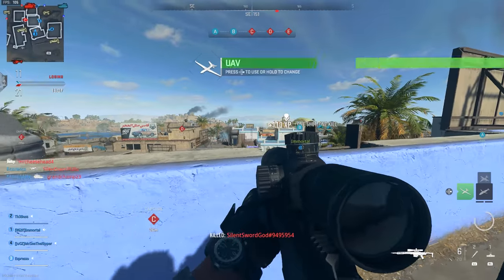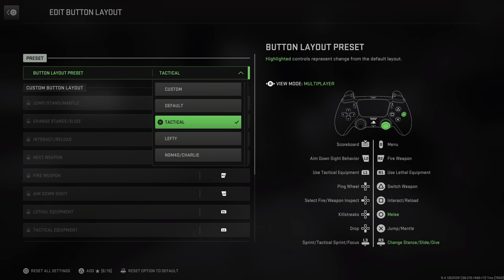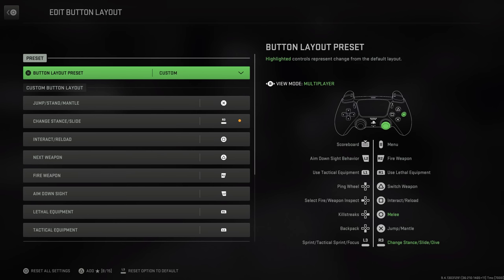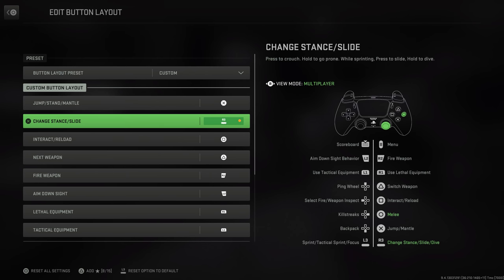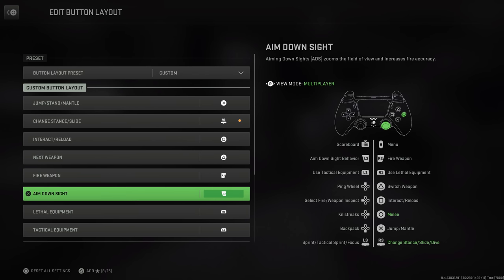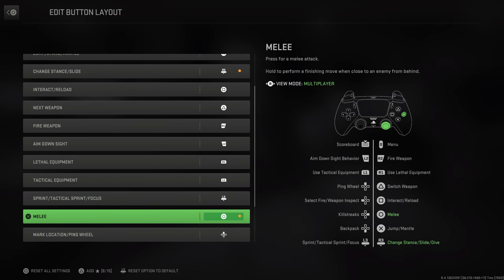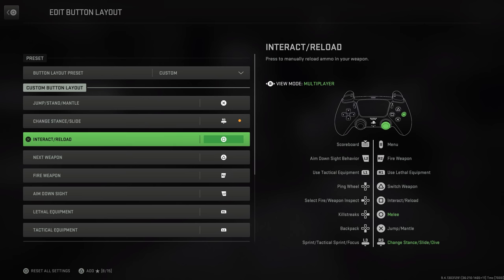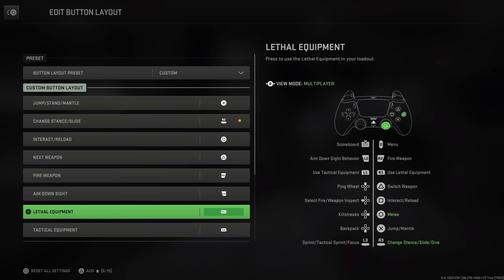Let's start out with your general settings — things you can use on either PC or console. For quick settings, this is all preference-based. Button layout: I usually do tactical. One really cool thing about this year is that you now have the ability to customize your own button layout, allowing you full freedom of choice on where to bind your buttons, which is normally only reserved for keyboard and mouse.